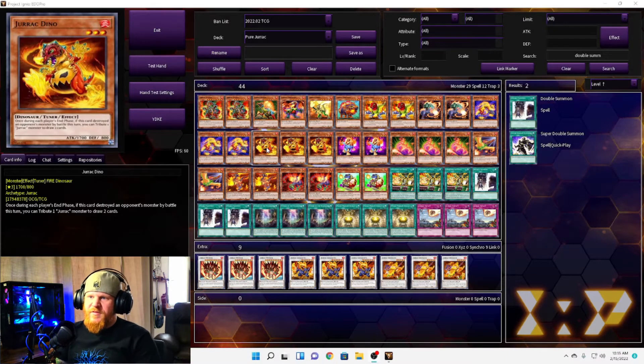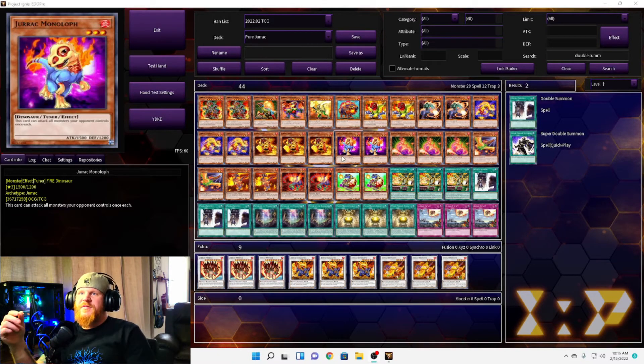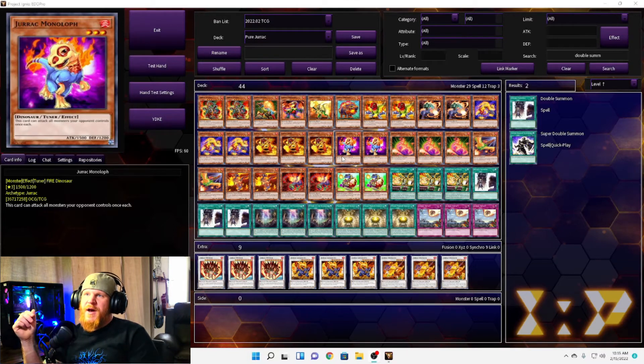Next we have Jurac Dino, a level three tuner with 1700 attack. Once during each player's end phase, if this card destroyed an opponent's monster by battle this turn, you tribute one Jurac monster to draw two cards. Drawing two cards is okay, but you need to destroy something by battle first.